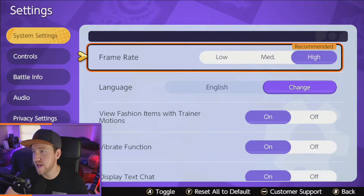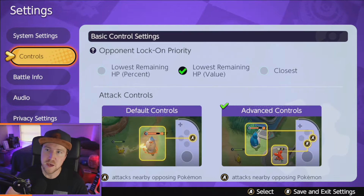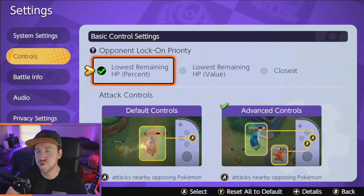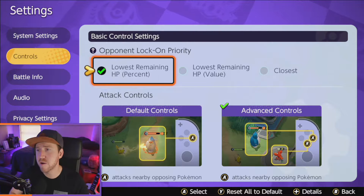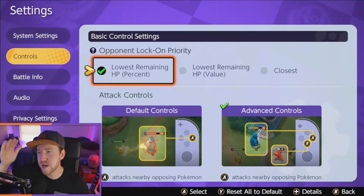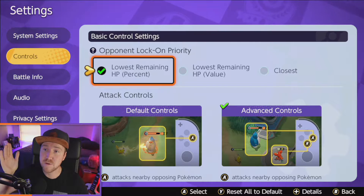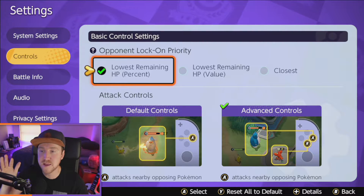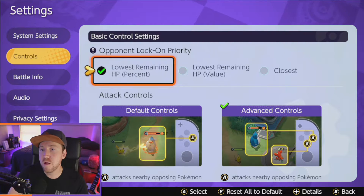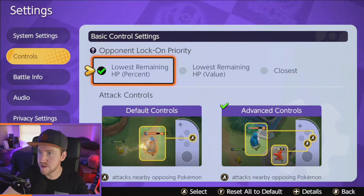Language is obviously up to you. For the opponent lock-on priority, I personally like to set it to lowest remaining HP%. Basically, instead of auto-targeting a tank, if a Cinderace is hiding behind a Snorlax, Cinderace would be targeted first because they have the lowest remaining percent. Even if that Snorlax has 5% and Cinderace has 6% HP remaining, Cinderace will have less HP overall, so we're going to target Cinderace and take them out first — which is what we want, because Cinderace is annoying.